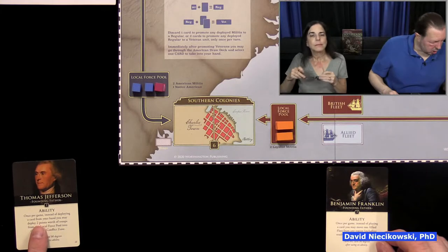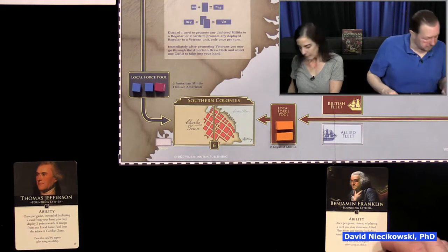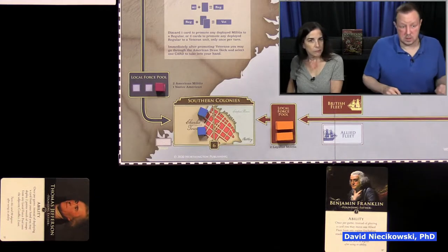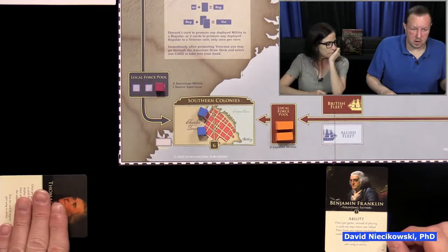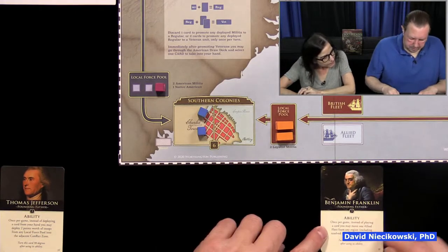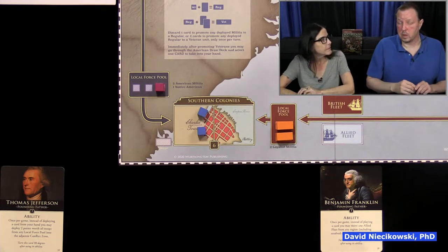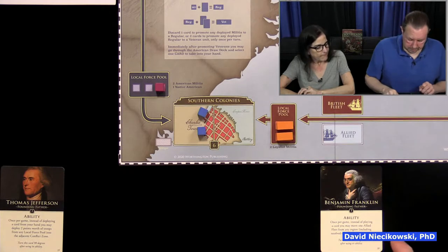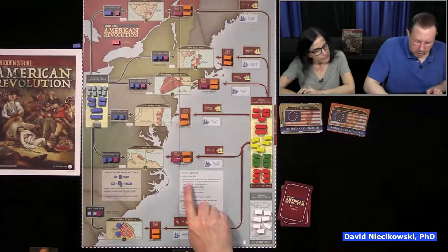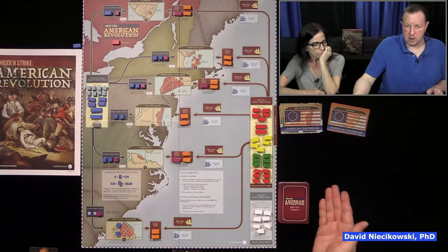You do get extra pieces in the game. Some cards are not used — those are used in versus mode — and traitor cards won't be used either. When you first open the game, go through the chart on page four and figure out how many units you need. Once you separate out all the units, it shows how many are needed right there on the side. Once placed on the board, there shouldn't be any leftovers.